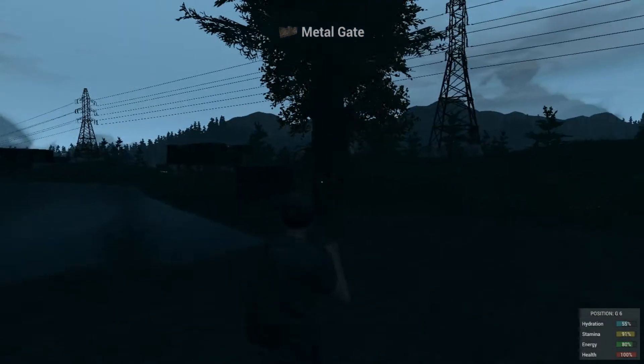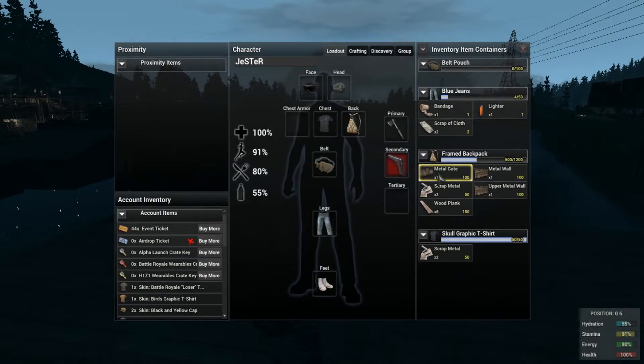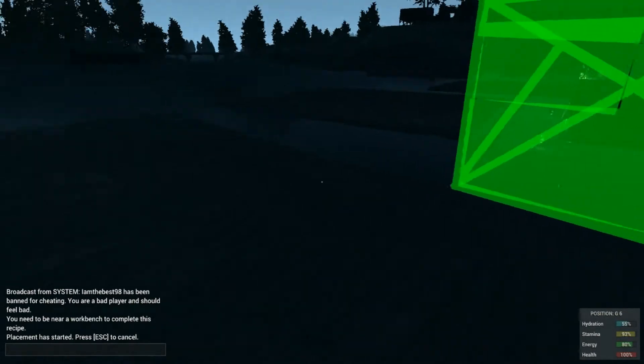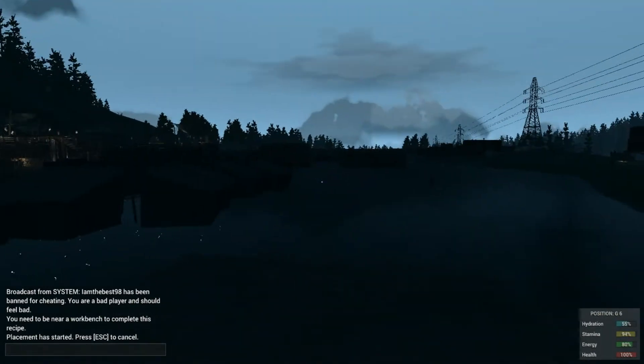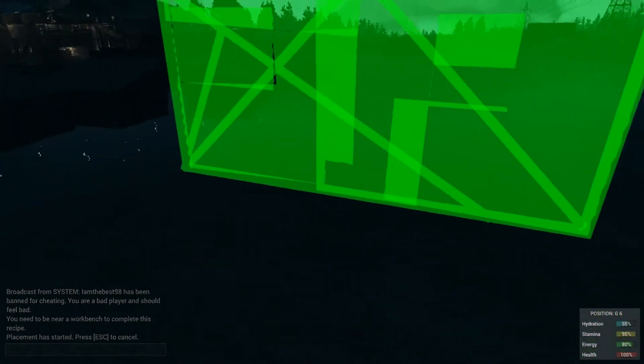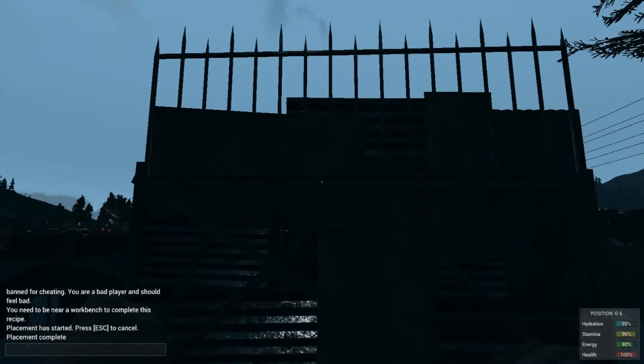I'm going to place the metal gate first on this deck foundation. You can place it anywhere, but I recommend placing it close to the stairs so it's easier for you to open and close the gate whenever you want.